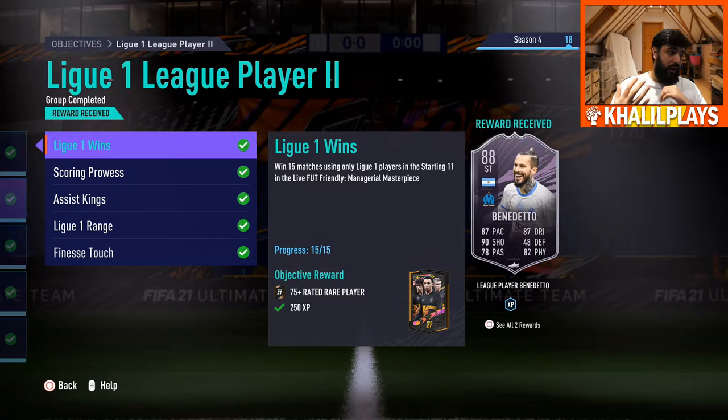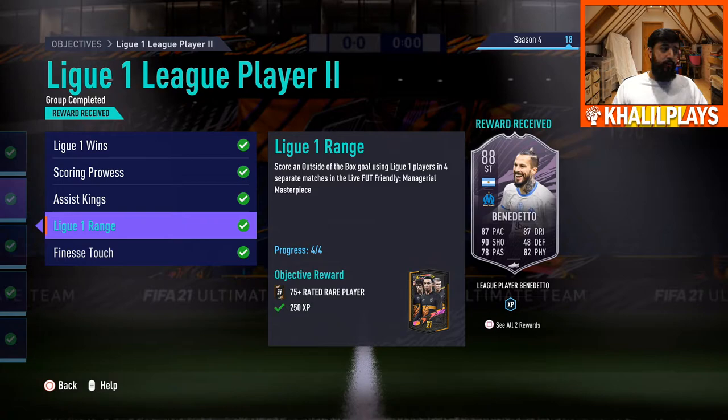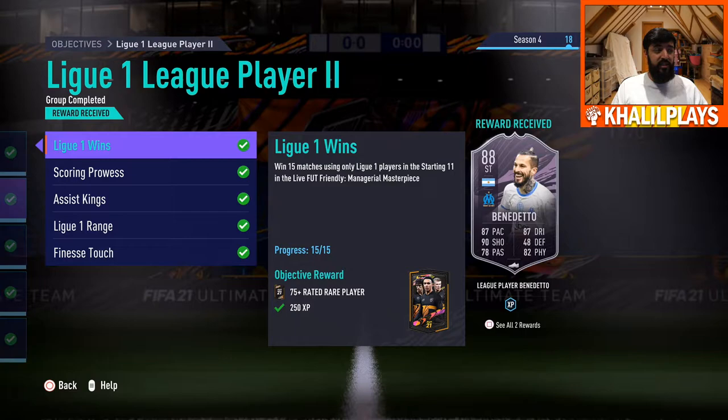To get your hands on this Dario Benedetto card, you need to do 5 things: win 15 matches using Ligue 1 players, field 11 Ligue 1 players in the managerial masterpiece, score 30 goals with Ligue 1 players, get 20 assists with Ligue 1 players, score 4 outside-the-box goals with Ligue 1 players, and score 6 finesse shots with Ligue 1 players. The managerial masterpiece requires 77-rated squads with no more than 3 silvers. The only real grind is winning those 15 matches.